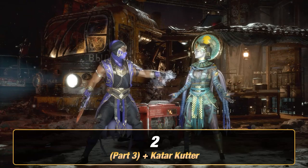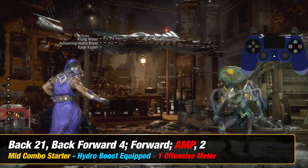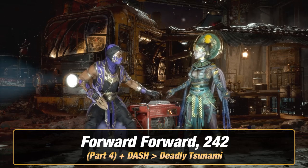For Part 3, as you're coming down, you want to add Kedar Cutter, which is 2. For Part 4, you're going to need to dash into Deadly Tsunami, which is pressing forward forward and then 2-4-2.